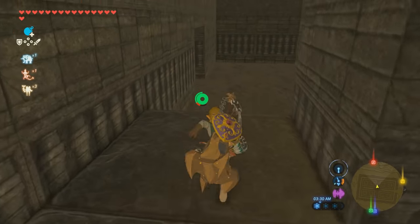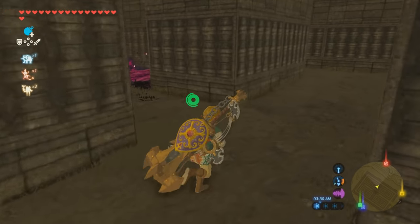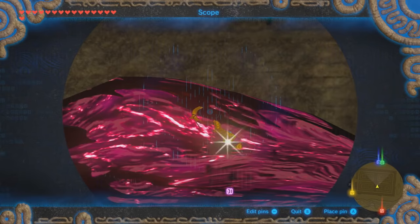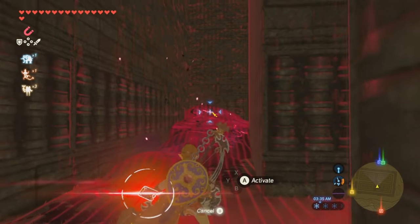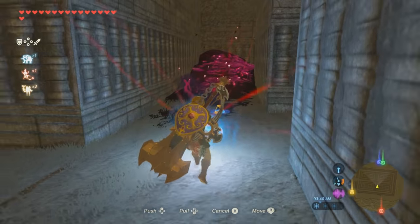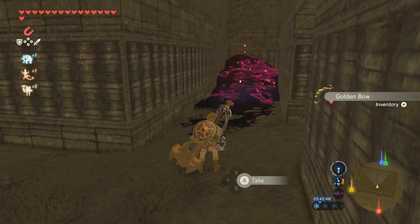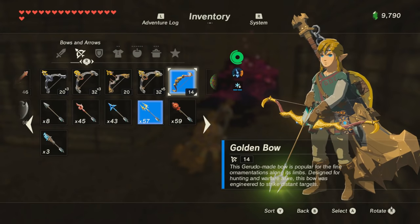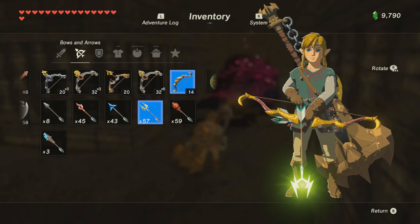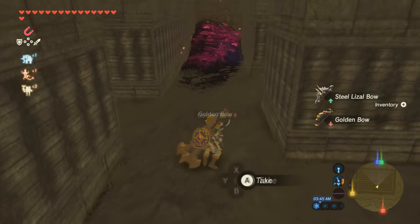I was looking back because there's a golden bow right here. If you don't have a stronger bow, this is a good one. I'll go ahead and pick it up so you can see it — it's actually golden. It's a pretty nice looking bow, just at 14 attack, so it doesn't really help me at this point.